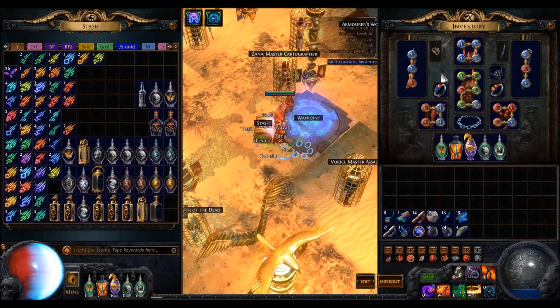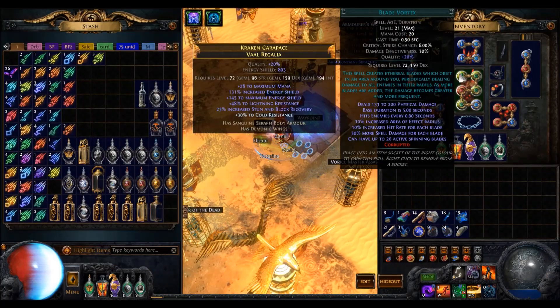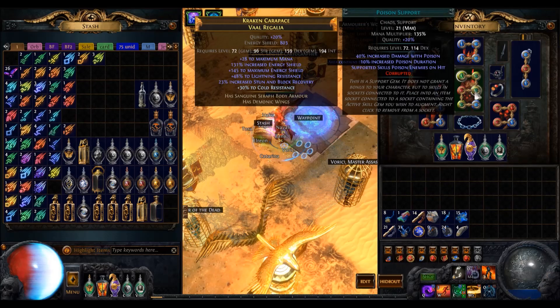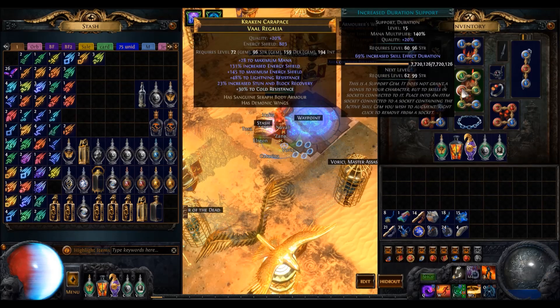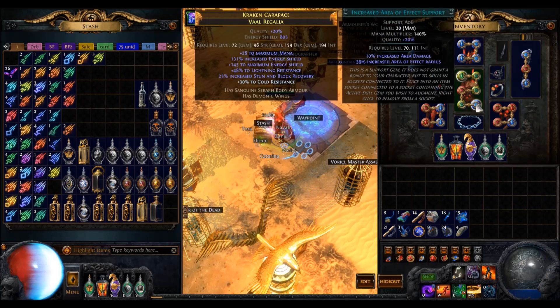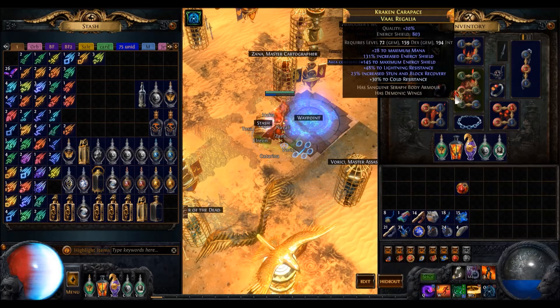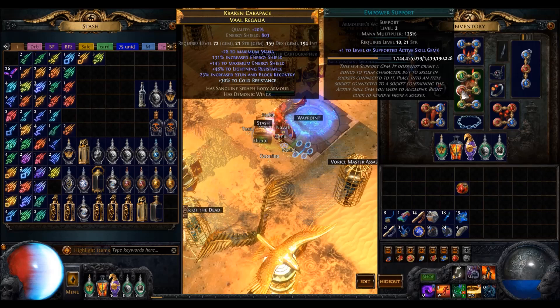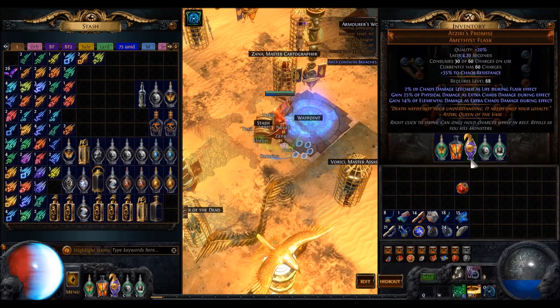Feels good man. The gear on this level 96 character was pretty fine tuned to fast clear speed. The regalia was colored with the 3 green Forichi recipe and holds Blade Vortex, Void Manipulation, Poison, Increased Duration, Rapid Decay, and Increased AoE. I am happy with the 4 greens and could pop in the Empower gem for more damage, but I like the duration — it works both on the Blade Vortex, Poison, and Decay.